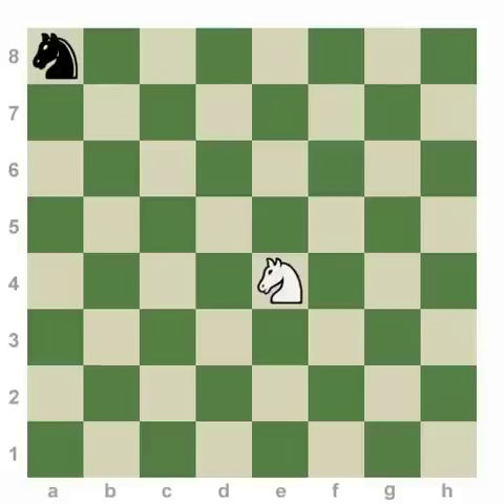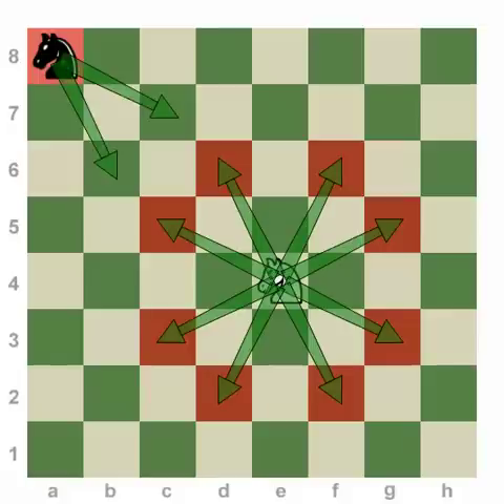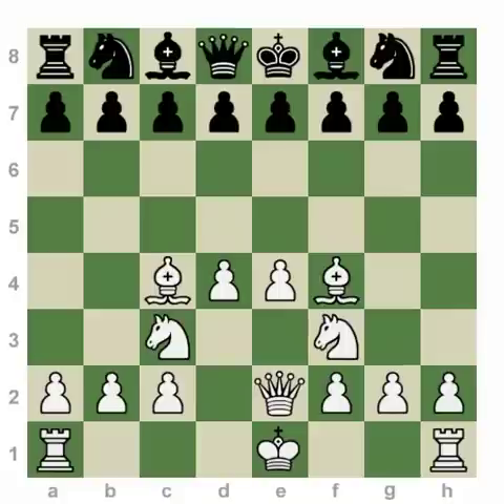Every piece typically does better in the center than it does on the edge of the board, but the knights in particular really highlight this principle. White's knight on e4 is attacking or controlling up to eight territories, whereas a knight on the corner is only attacking up to two. This should display that you would like to get every one of your pieces in the center, where they're on their ideal squares if possible. Now you likely understand why we would refer to this as a dream development for white.